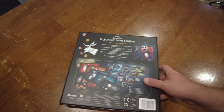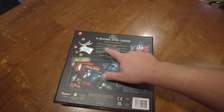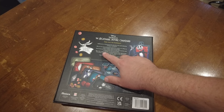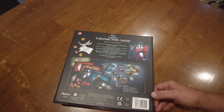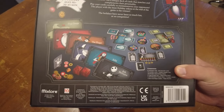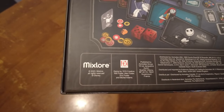I'll flip it over on the back side here just to give you a quick look. It says: Halloween or Christmas, you decide in this quick-playing strategic card game. Play as one of your favorite characters and try to collect as many holiday tokens as possible. Each character has a unique deck of cards that matches and complements their personality. Play your cards carefully to outmaneuver your opponents. The player with the most holiday tokens at the end of the game is the winner. This one is from Mixlore and it was sent over by Asmodee for review.